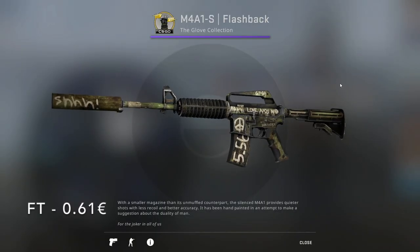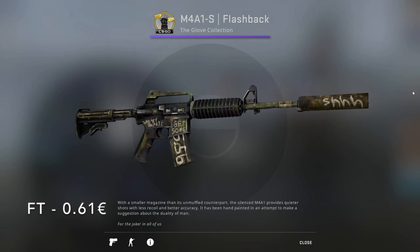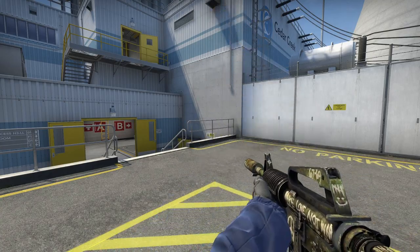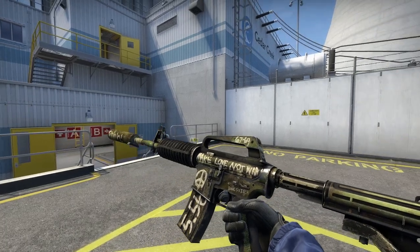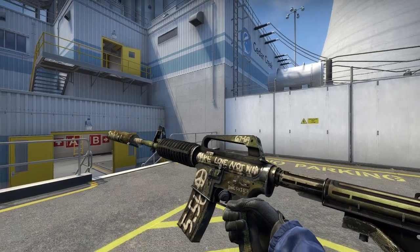But if you use the M4A1-S, a little bit more expensive but still a pretty cheap alternative is the Flashback from the Glove Collection. In Field-Tested it only goes for 61 cents. It's got a bunch of references spray-painted on in white, which just adds a bit over the camouflage look.